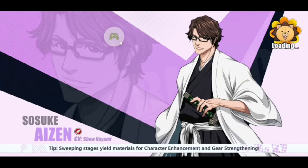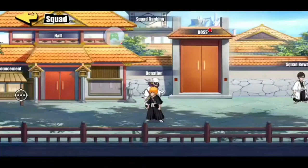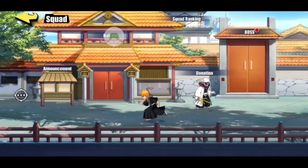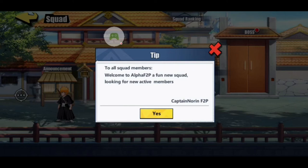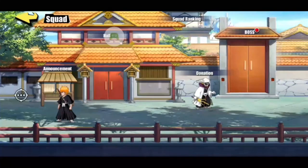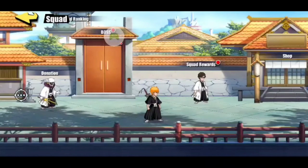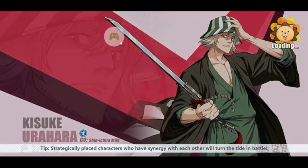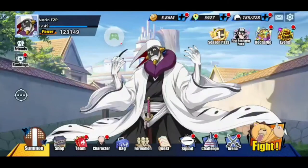We also have a squad now — Alpha Free to Play, or Alpha F2P. That's what we're going for as our squad name. If you guys want to join, we're definitely looking for some new active people to tackle squad boss and do squad rewards together. Definitely hit me up on Discord or drop a comment in the comment section and we'll try to get you in. We're on the Karakura Town 401 server, so hit me up if you guys want to join.